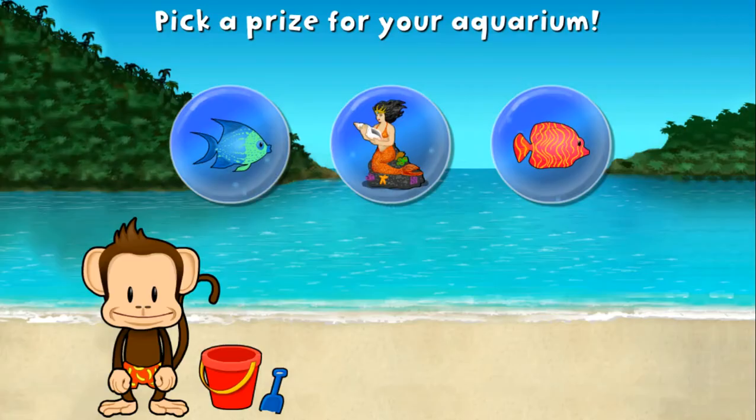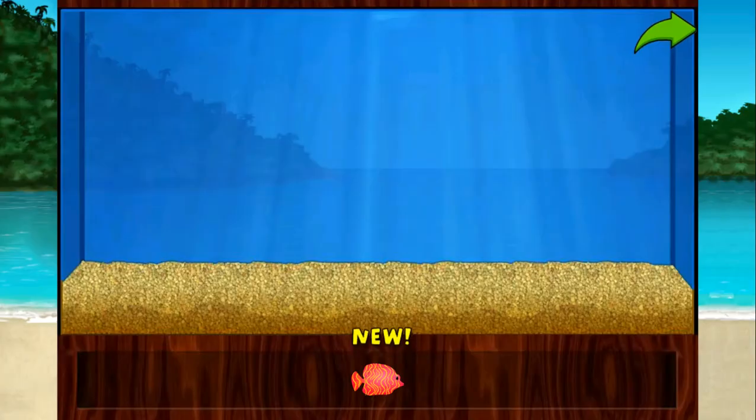You'll wanna pull this! Add things to your aquarium by dragging them from the tray! Touch the arrow to get back to the beach!